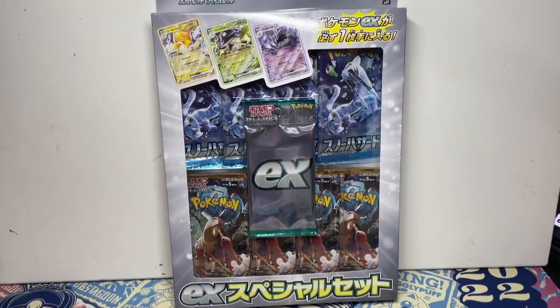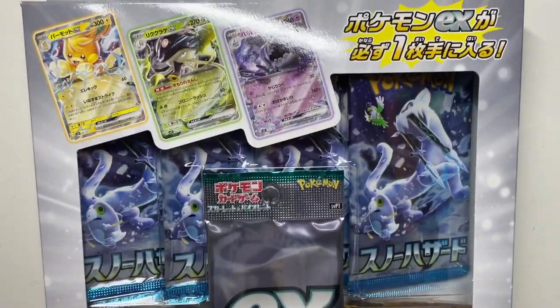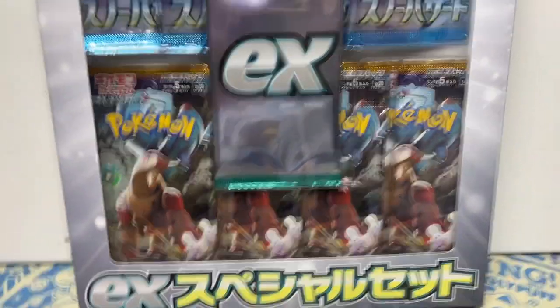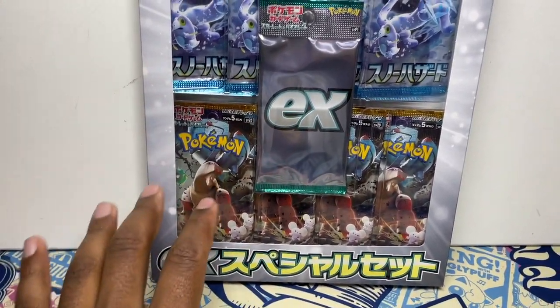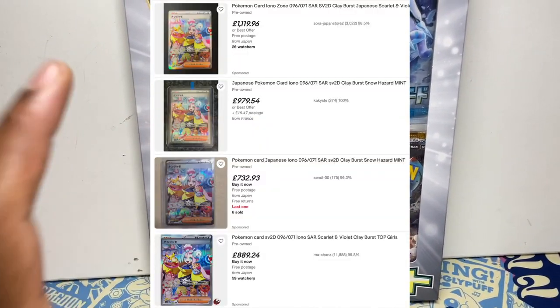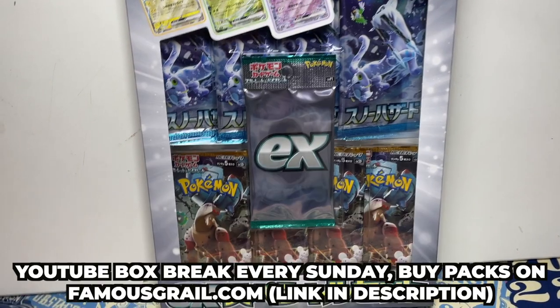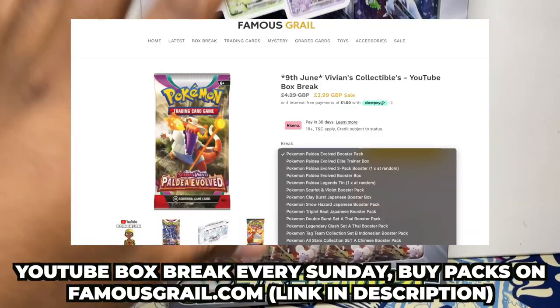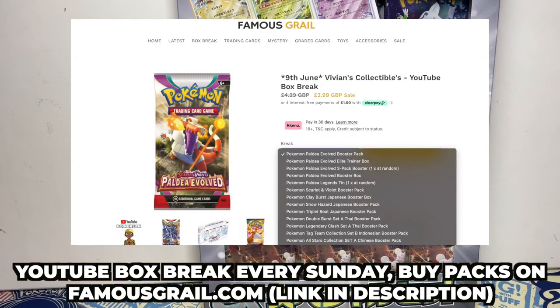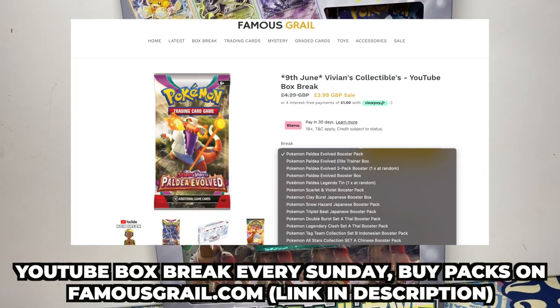We have the Scarlet and Violet EX special set — Snow Hazard and Clay Burst together. This is a good way to get Clay Burst because it's a very expensive set, with the Iona SAR selling for a lot of money. We've actually pulled two on our YouTube streams. Every Sunday we do a stream on YouTube, but this week we have the English release of Paldea Evolved, so we're streaming Friday and Sunday.